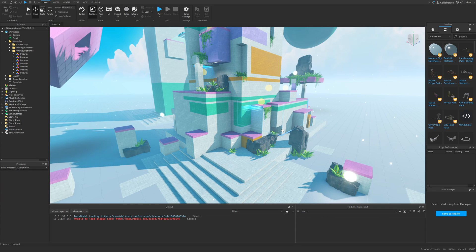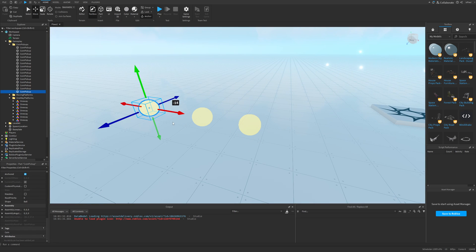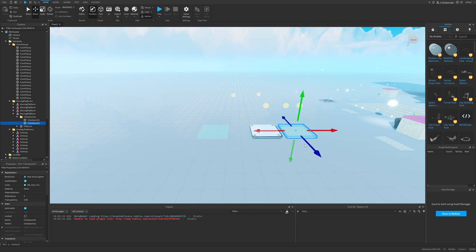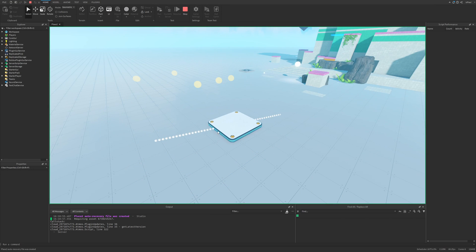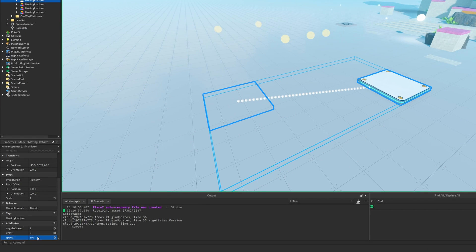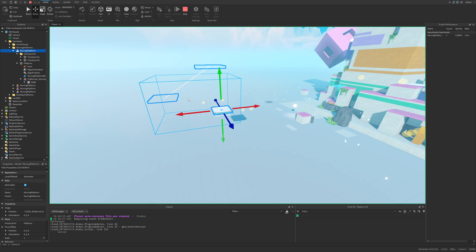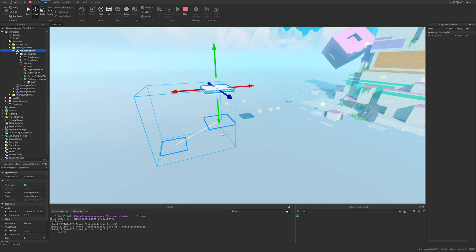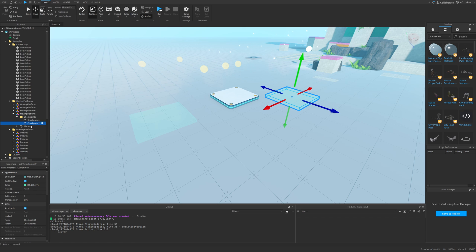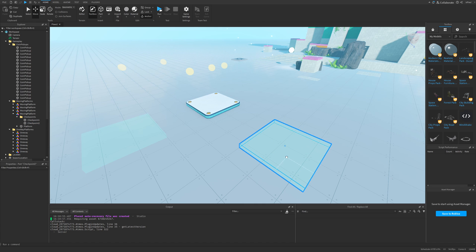Everything from this place is actually pretty easy to use and set up. You can just pick a ball, make sure it has the coin tag, duplicate it and place it wherever you like. The same goes for the platforms — you only need to have the checkpoints. You can change values like delay to 0.1 and speed to 100 and see the platform respond at runtime. You could even write a script to change the position of the checkpoints dynamically — for example, being at one position for 5 seconds and then switching to another.